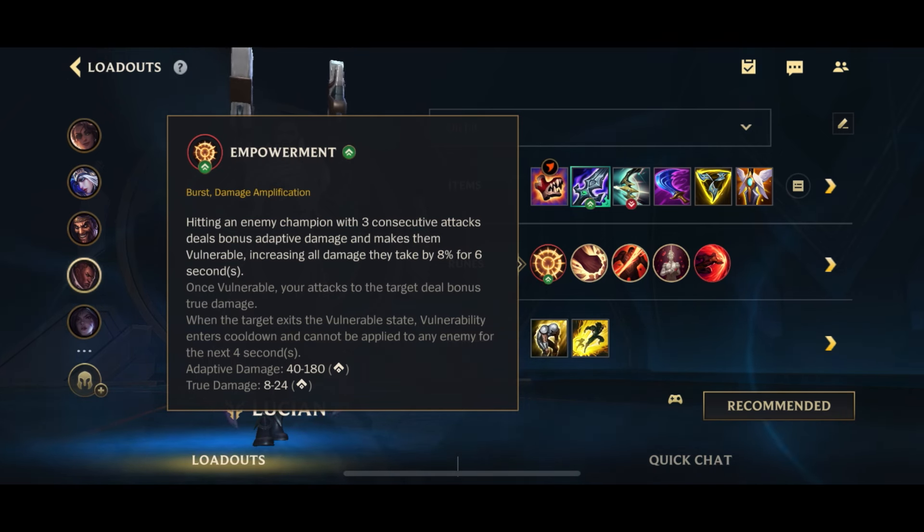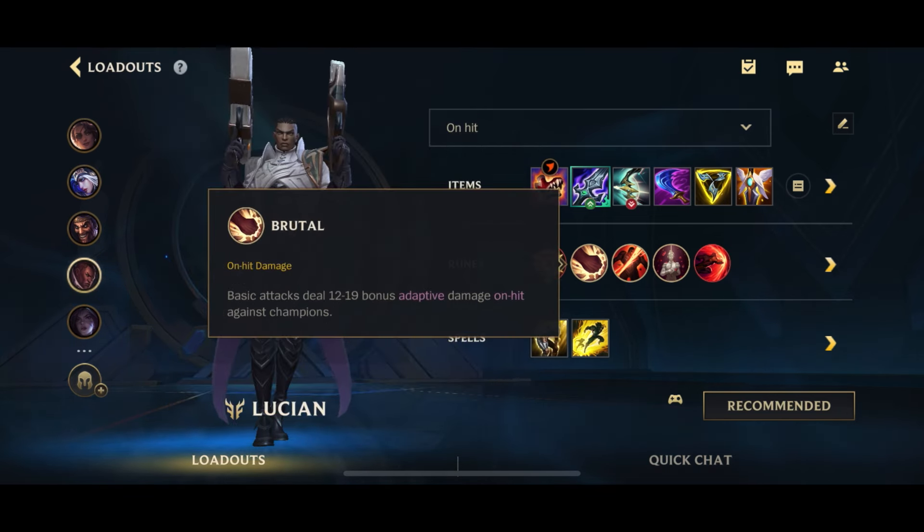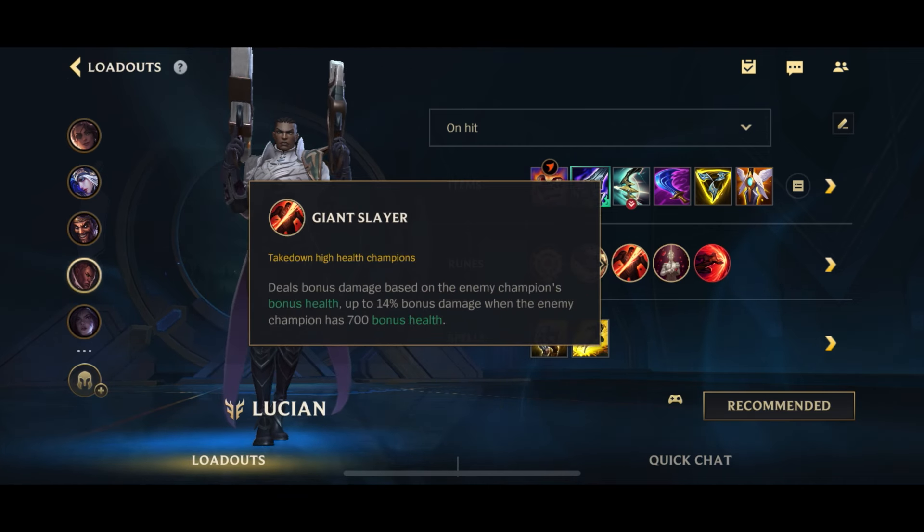For runes, we have Empowerment slash PTA. Lucian procs PTA very easily with his double auto attacks, and it increases damage to whoever you're attacking. Brutal for more on-hit damage. Giant Slayer in general against people who build health — and Coup de Grace against a full squishy team, but if you're facing a full squishy team you shouldn't be building this on-hit build anyway, so it's pretty much Giant Slayer 100% of the time.